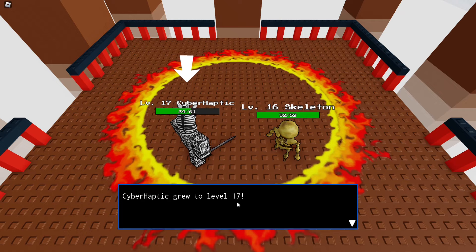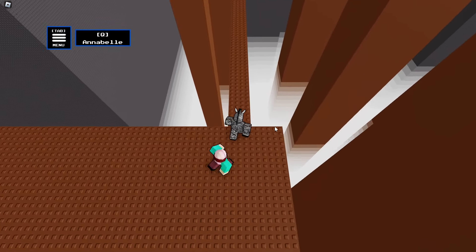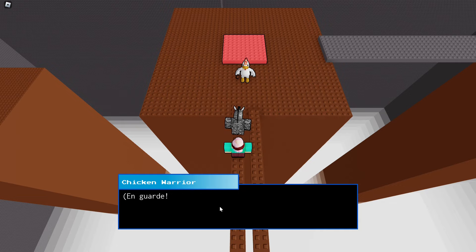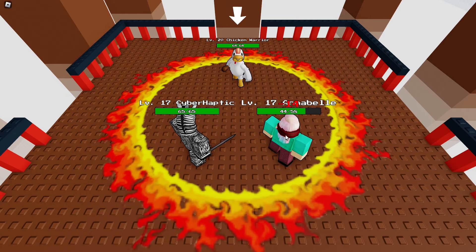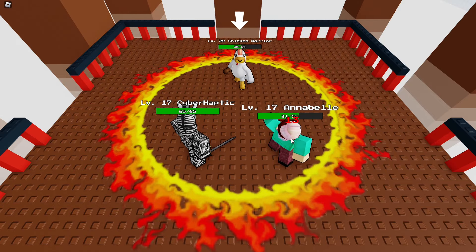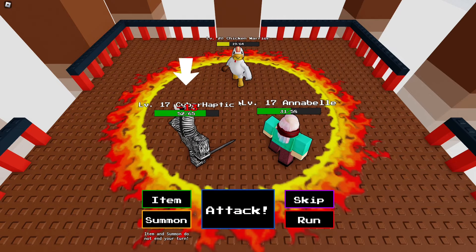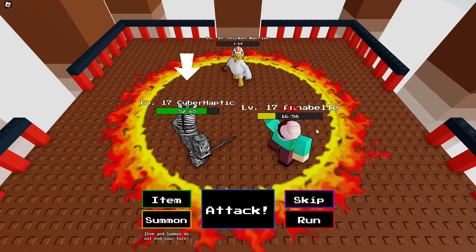The defeated chicken says we must defeat two more guards. Annabelle is knocked out but leveled up. We should have used an item to heal her. Second chicken warrior — he's level 20 also, but we're stronger this time. Annabelle is speedy enough that he can't hit her twice. We get a crit — and he's not healing this time! Maybe those heals are random. Annabelle gets her revenge on the chicken — we win!